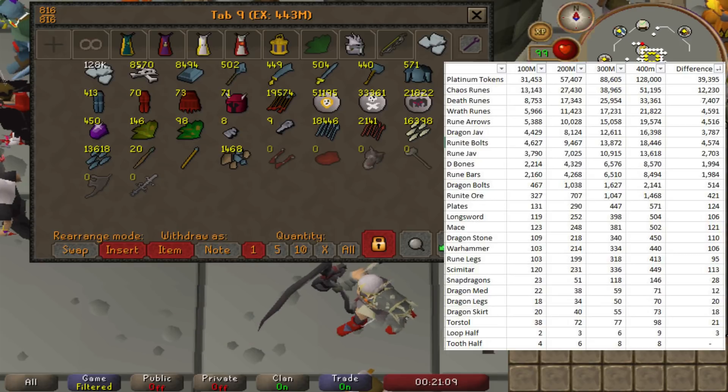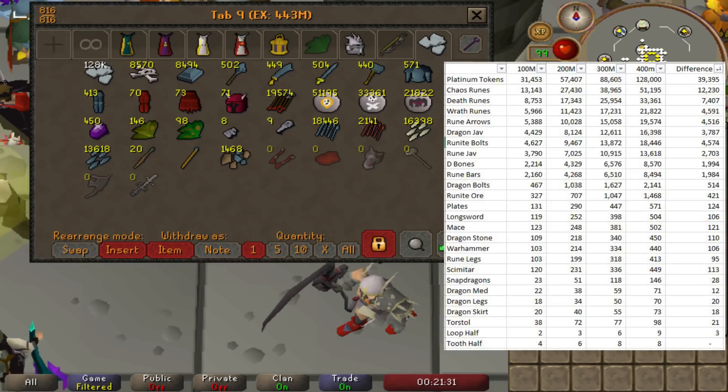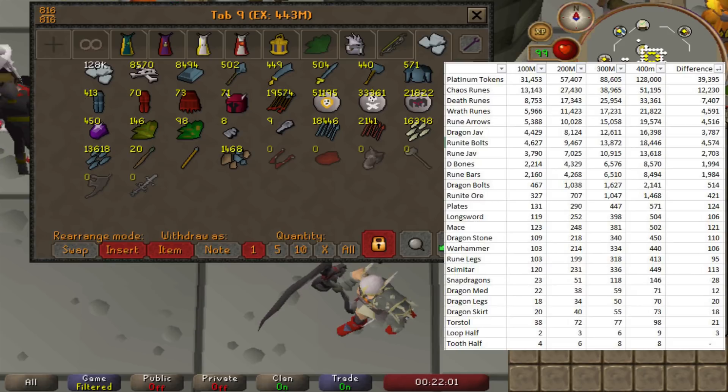Looking at the spreadsheet, our chaos runes went up from 38,965 to 51,195, so we got around 12,000 chaos runes — the most drops in that category. The biggest margin this episode is actually our runeite bars: we got an increase of over 2,000 runeite bars, which is the equivalent of roughly 24.6 million GP. A lot of the value is coming from the unique items — dragon limbs, dragon metal lumps, and draconic visages if we're fortunate enough to get those — but 24 million of this tab from last episode to this episode is literally just in runeite bars.